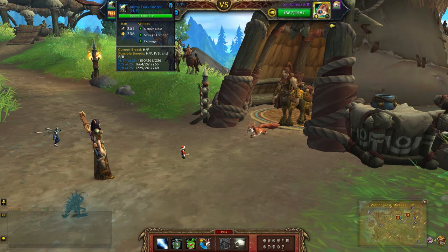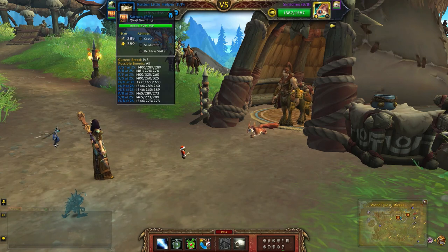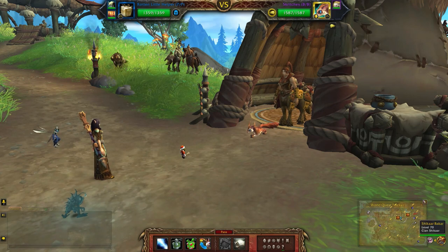Mine is a health cow breed using Netherblast, Sewage Eruption, and Expunge. The third one I just threw in a pet that I don't normally see — I shouldn't need to use this one, so just throw in whatever humanoid you like.